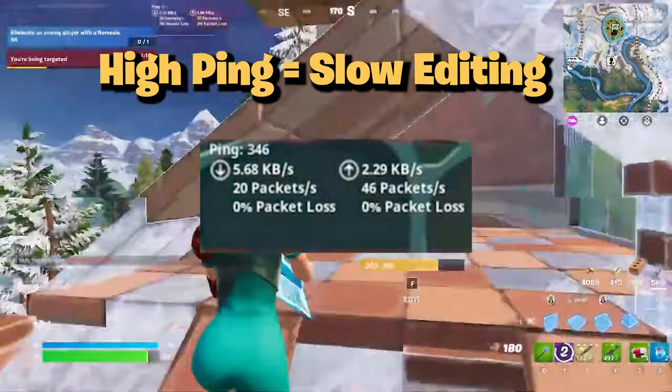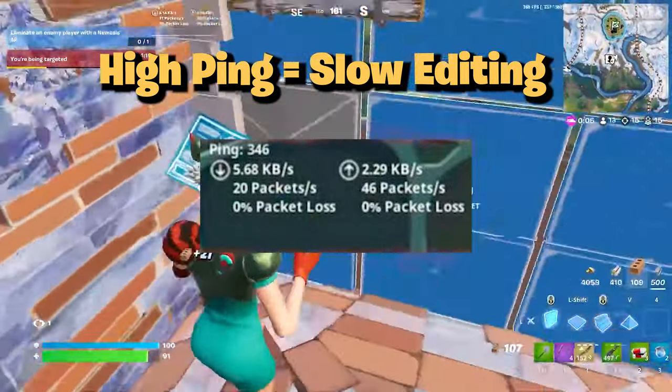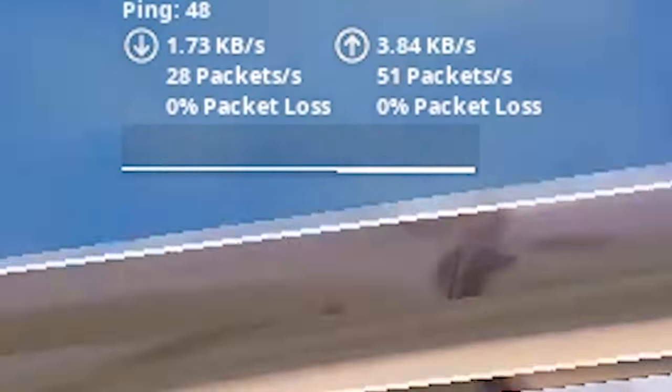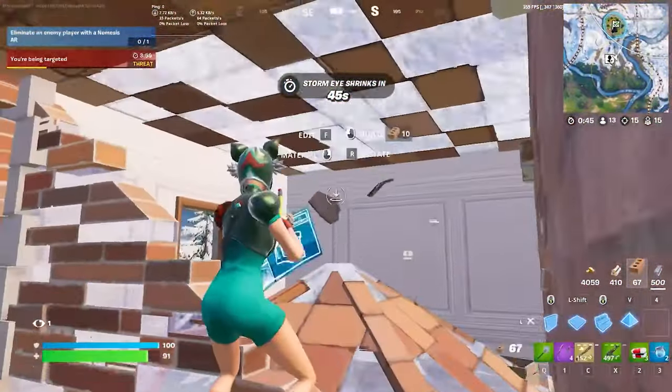People who have high ping often have a really hard time editing as quickly as everybody else. While ping does affect your edit speed, there are still ways you can edit really quickly from 70 to 90 ping. As you can see, my ping isn't really that high right now — it's only 50 to 60 — but once you hop into normal games it will stay around 60 to 90 ping.